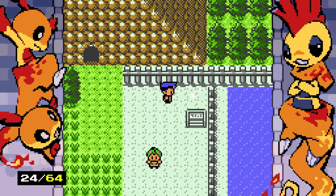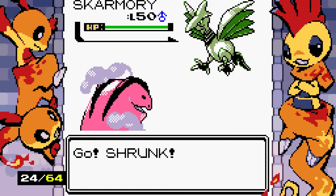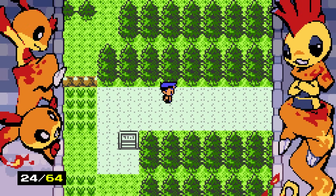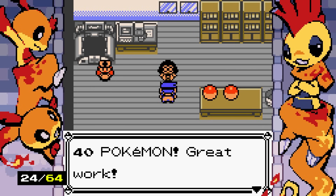Someone says shiny Polteageist here is much nicer looking than the one in Kitakami — they've seen a pink one. Wait, that's the final shiny form of it! Shiny Skarmory — what a beautiful bird. This loops back to the start of the island. We've caught 41 Pokemon and 24 shiny Pokemon so far.